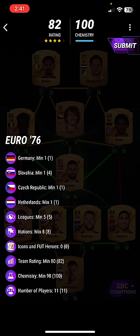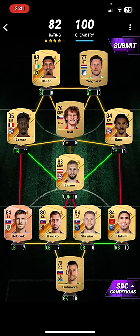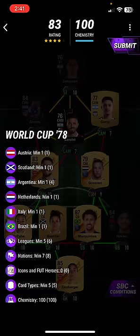Next one is Euro 76. You need 1 German, 1 Slovakian, 1 Czech Republic, 1 Netherlands, 5 Leagues and 8 Nations. Use Sebastien, Haller, Weghorst, Kral, Coman, Lamer, Sane, Hakimic, Skriner, Hanko, Halkobek and Dabravka. That's how you complete that Euro 76 SBC right there. We do get a 15% match pack and we'll open that at the end of the video.